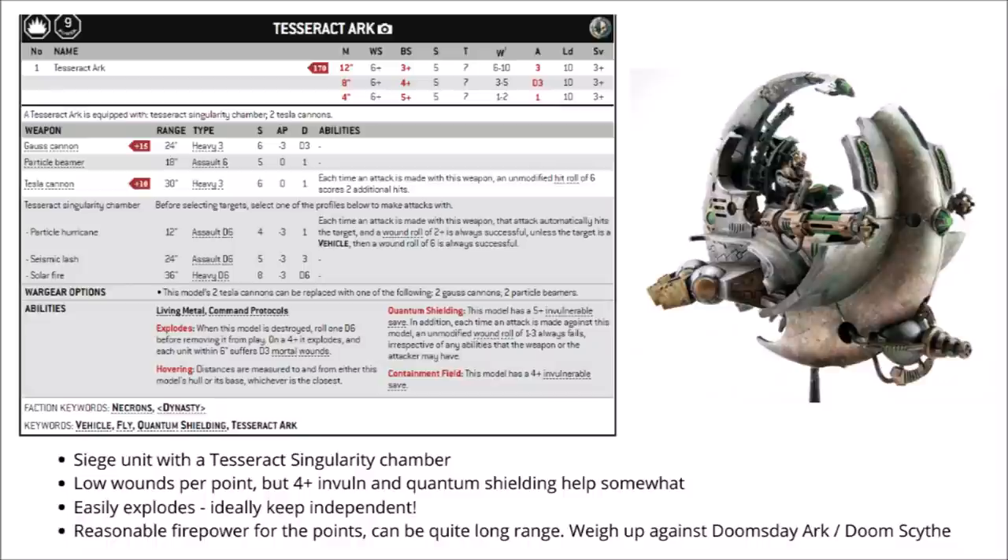For the secondary weapons, you can take particle beamers for free — 12 shots at Strength 5 — or pay 10 points each to upgrade to Tesla cannons, or 15 points each for Gauss cannons. I think all of these can work, and I'd be quite interested in the Gauss cannons myself — they're a good generalist profile that's particularly good at cutting through 3-wound Space Marines. Overall, I think this model does compete fairly decently with the Doomsday Arc, giving up a little damage output for a whole load of mobility, and the secondary weapons maybe gel better with the gun platform than those Gauss Flayer arrays which really want you to get very close.